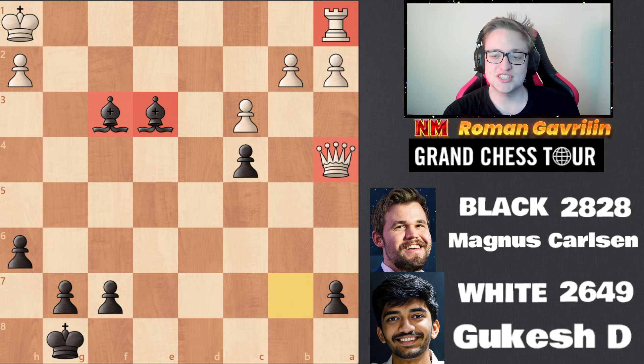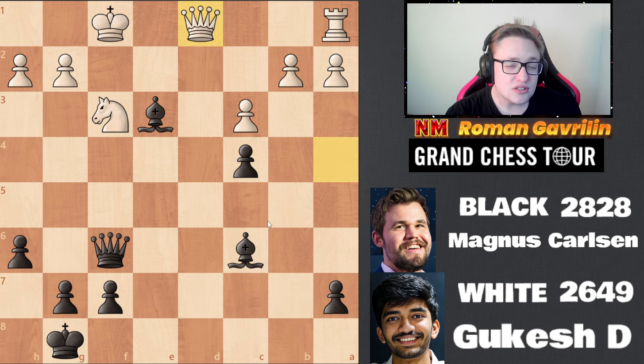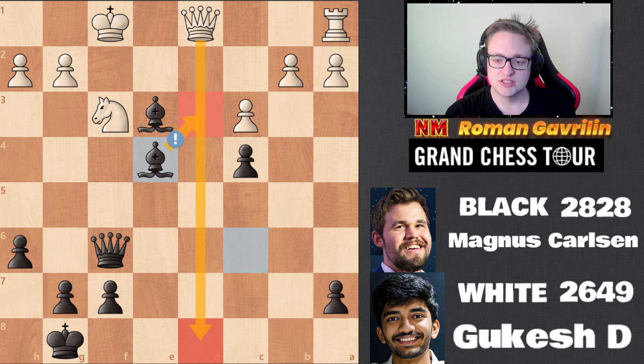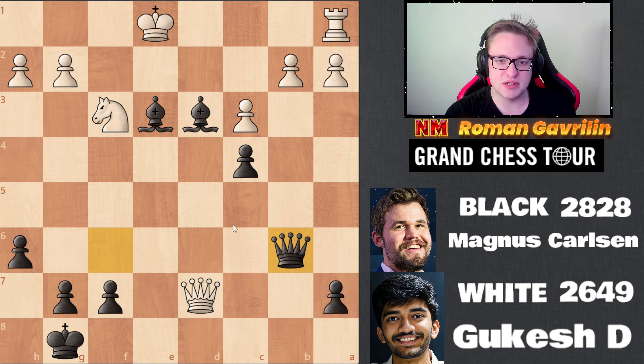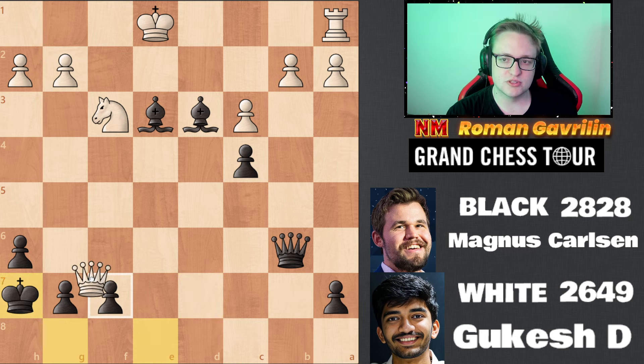But of course Gukesh sees it and plays king f1. Still, bishop c6, queen d1 — and according to the computer, after the simple bishop f4 which was played, Gukesh should just resign. He doesn't have checks on the d-file, bishop d3 is coming, so queen d7, and now bishop d3 is winning. Queen b6 — it turns out it's very hard to protect the f2 pawn.